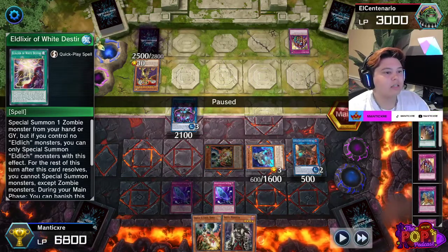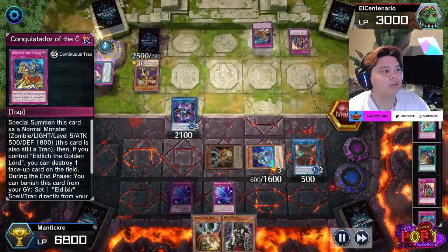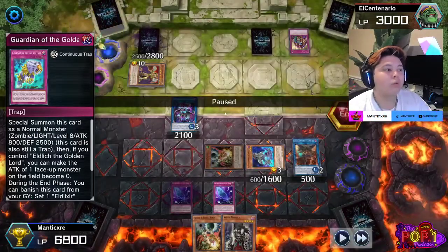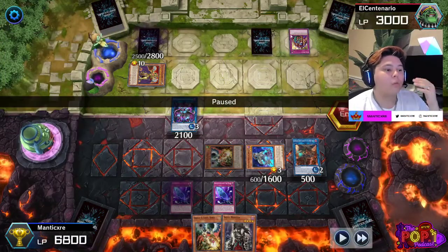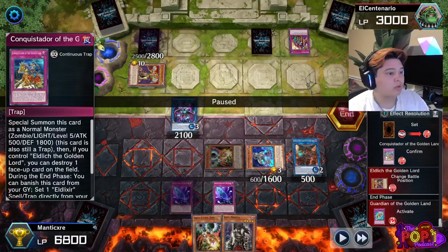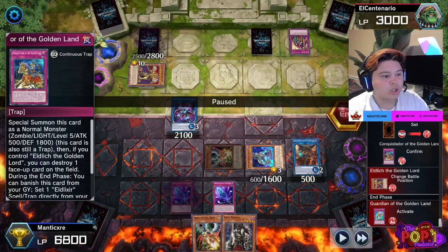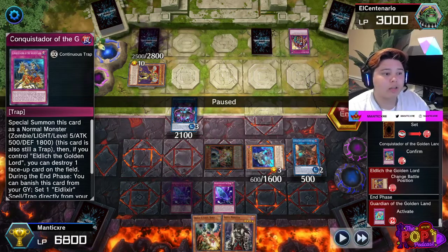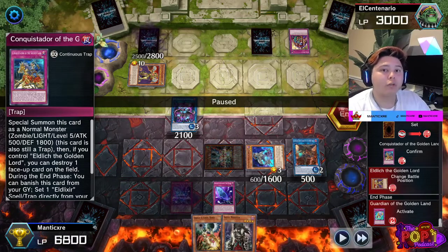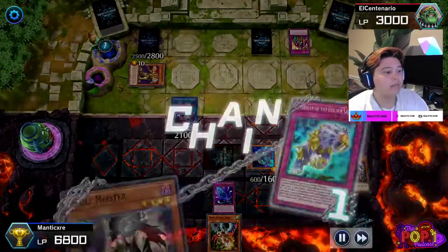He sets a Conquistador. Always remember where your opponent sets cards — there's a little clipboard here you can click on to see where each card is set on their field. When they set multiple cards at the same time, your opponent has the option to shuffle them, so you won't always know which is which. But here we know that's a Conquistador in that specific zone. He then attempts to activate his Golden Land card, which lets him set an Eldlix spell/trap directly from the deck.